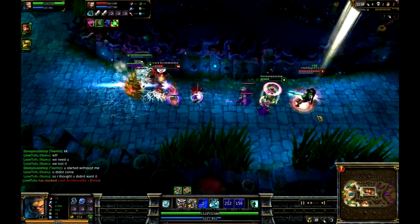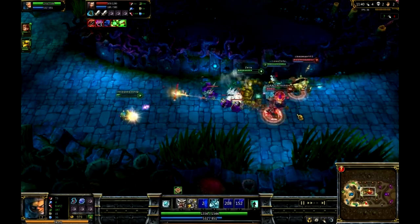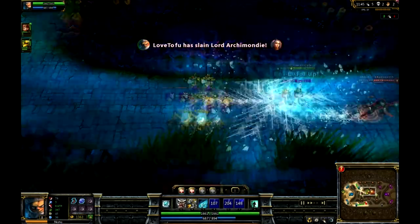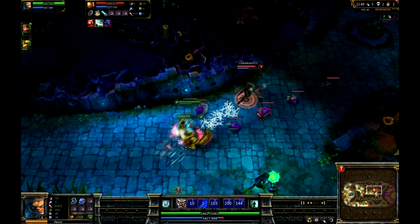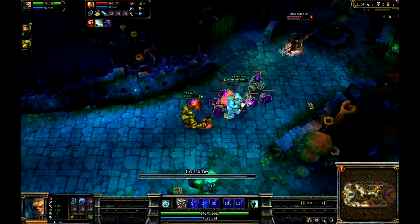My Summoner Spells: I like getting Flash and Exhaust. I don't use Flash to initiate my ulti — I don't recommend it. I'd rather save it so you can Flash away and make sure you don't die.